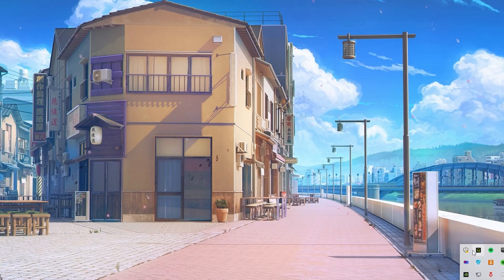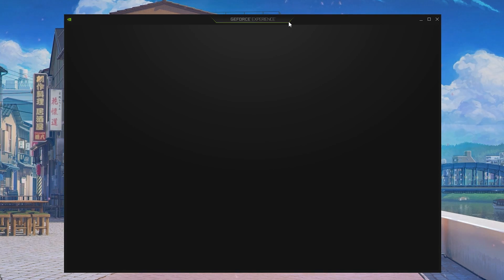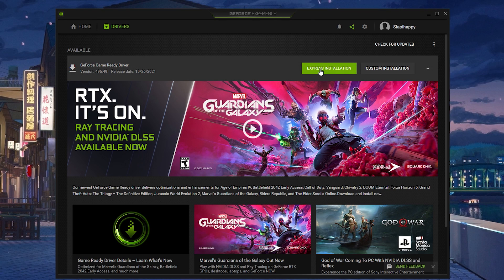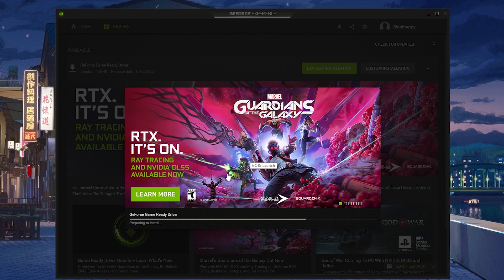So let's continue with the video. Before we test, we need to update the drivers — it's really simple. I'm not gonna make the video too long. You just click on 'Drivers Download.' Now it's downloading. You need to click on 'Express Installation,' click yes, and then wait until the installation finishes.